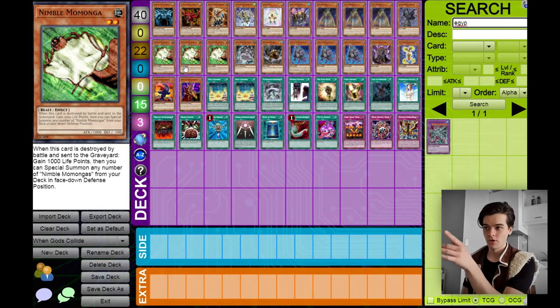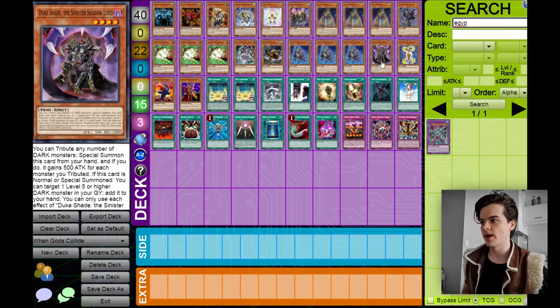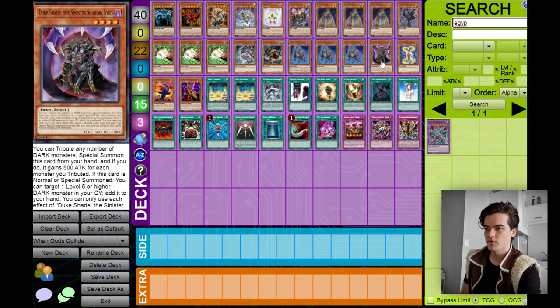Next we have our darkness engine. We have three Arima the Wicked Warden — this guy's a pretty great draw engine and with Lair of Darkness he allows you to tribute your opponent's monsters as well. He lets you draw one card by tributing a dark monster, and you can discard him to add Lair of Darkness from your deck to your hand. Lair of Darkness is brilliant in this deck. And if you tribute a monster other than himself, you can add a dark monster with 2,000 or more defense from your deck to your hand, which will be Duke Shade the Sinister Shadow Lord. With Lair of Darkness you can take your opponent's monsters to summon him as well, clearing the field and potentially summoning a very big monster comparable to an Egyptian god.